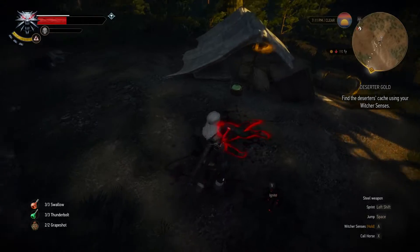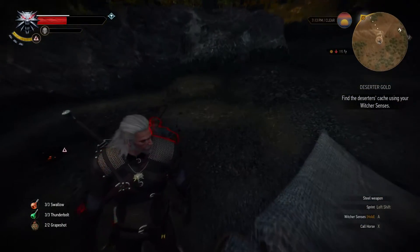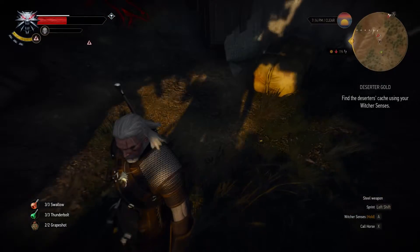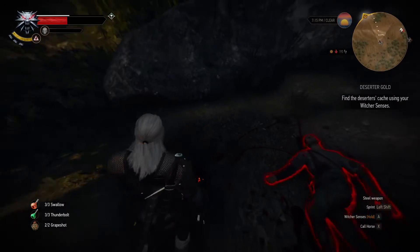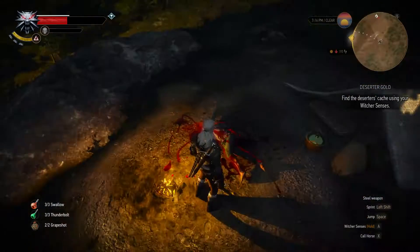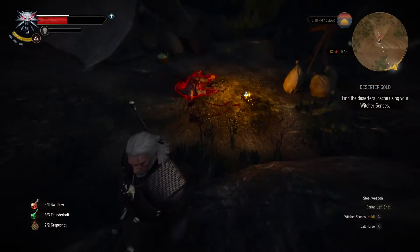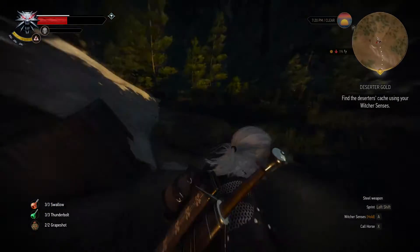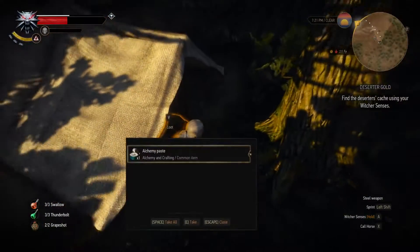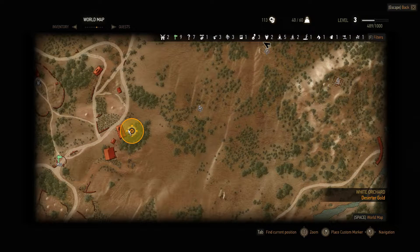Wait a minute. I already inspected this guy. On my mini map when I was doing this — right in the center of my mini map there's like a little red magnifying glass, as if I'm supposed to inspect something here, but I've already done that. Am I supposed to light this fire for some reason? There I did. I'm not really seeing anything else to investigate here. Doesn't look like I have the option to investigate it any further. But there is another thing over here to loot — alchemy paste. So now let's go over here. This is where we're supposed to find the deserter's cache, so we might as well head over in this direction.